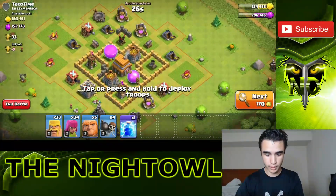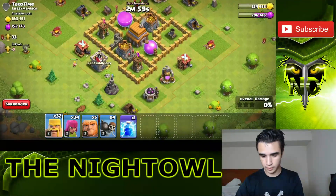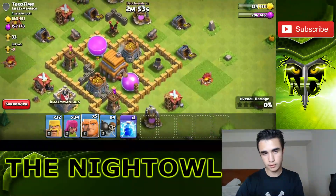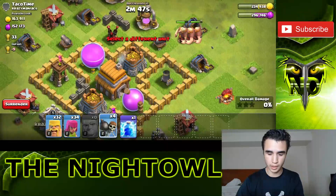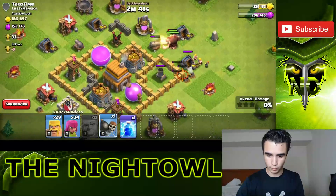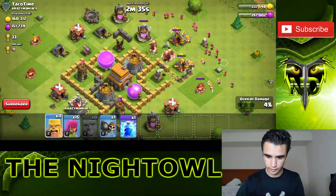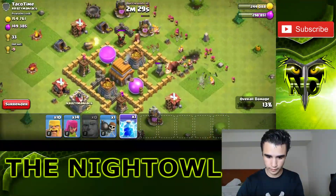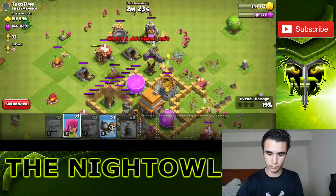We got a nice base here worth about 300,000 total. First thing we're going to do is check for the clan castle — level 5, nothing in there, great. The mortar needs to go, the wizard tower needs to go. Let's come from the mortar side since the mortar is probably the biggest threat. Giants are coming in — Giants with Archers is amazing because you can sneak in the wall breakers. Archers behind the barbarians, let's get that mortar down. I'm placing the lightning spell right here to hit multiple defenses at once.